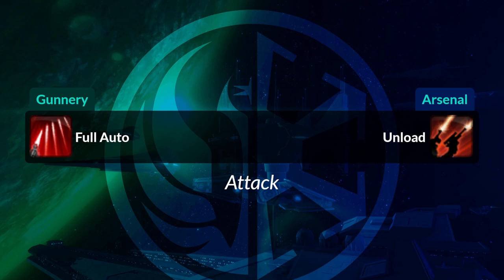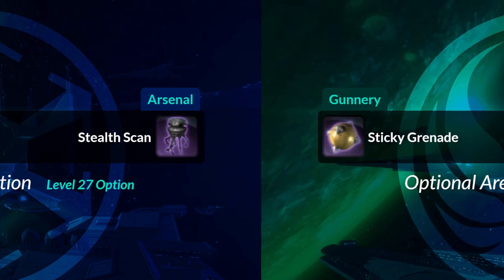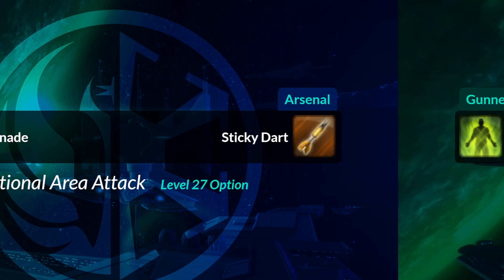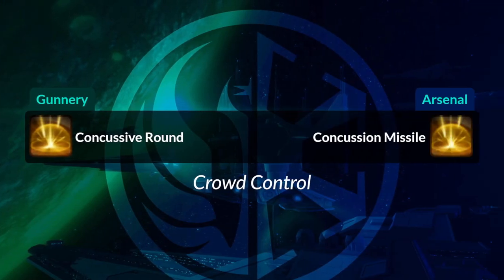Full Auto becomes Unload. Stealth Scan, if you happen to choose it on the tree, is the same on both sides. Also on the tree is Sticky Grenade, which becomes Sticky Dart. Back to Infusion, a heal, becomes Emergency Scan. Concussive Round, your crowd control ability, is the same icon on both sides, but on the Arsenal side it's called Concussion Missile.